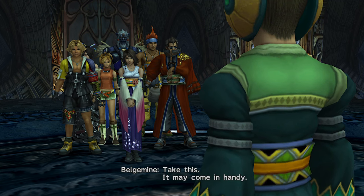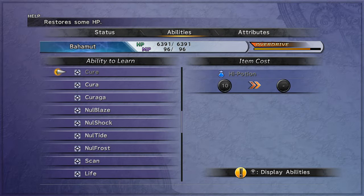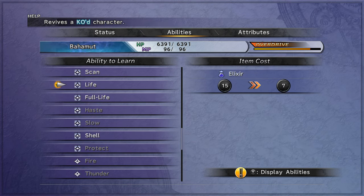Notable prizes are Chocobo Feathers, X-Potions, and Mega Potions. Give Bahamut Haste, Kiraga, and add Protect if possible.